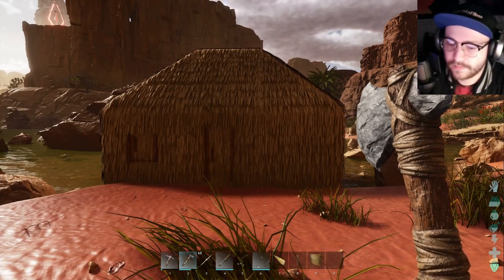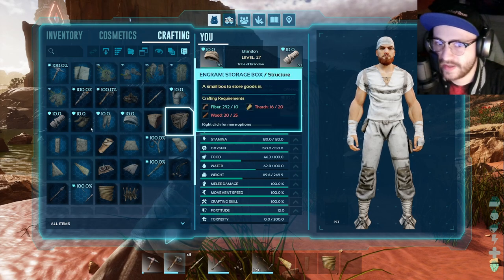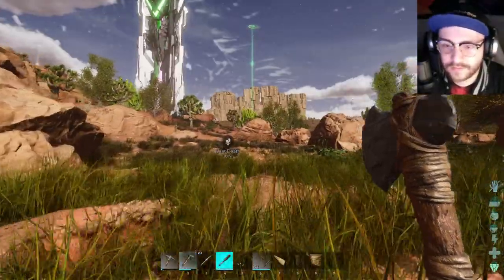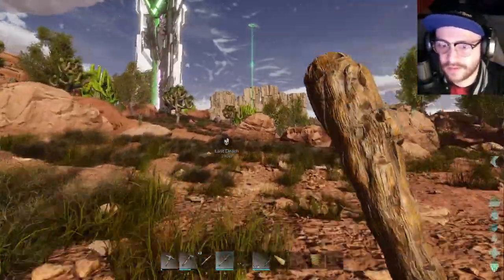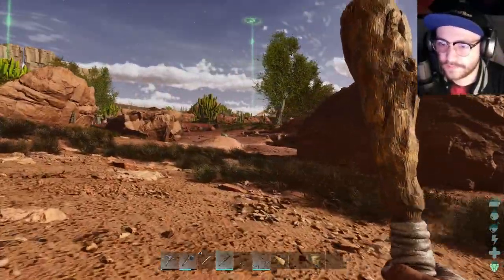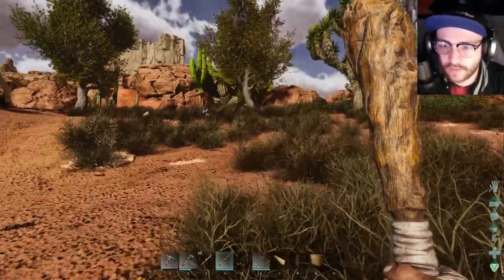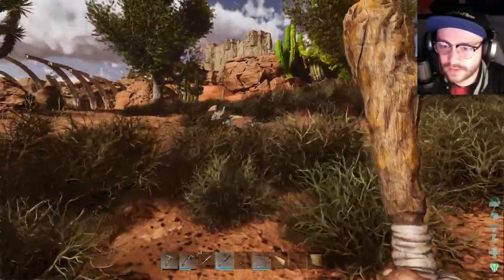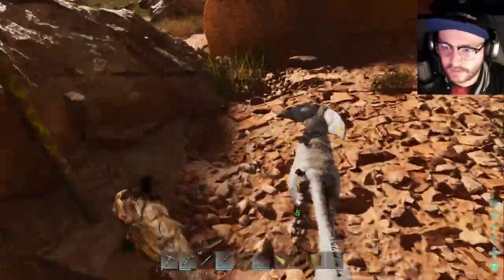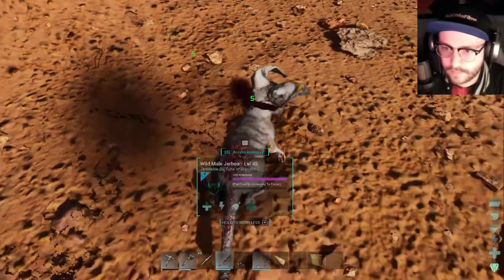What's up next on the list is we've got to get a jerboa, but I'd like to do a few extra things to this house which I'll do later. Let's try to get a jerboa — it probably won't be that hard. I do need to get a bed and everything in there but I'll do that later. Hey, where are you at little jerboas? I know there was one over — oh, there he is! He's level 45, that's good enough for me. Go to sleep, go to sleep.